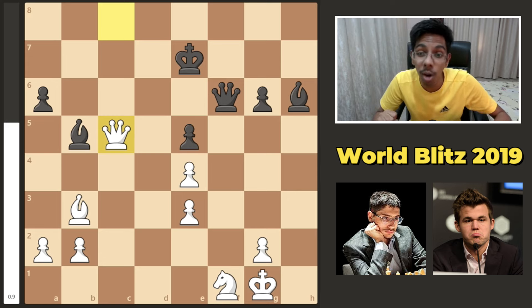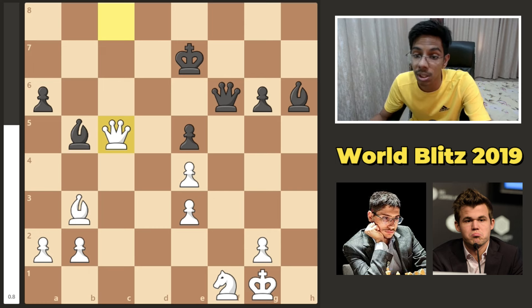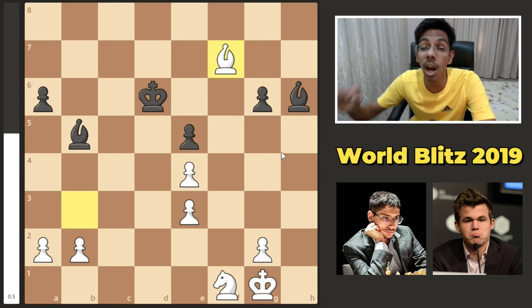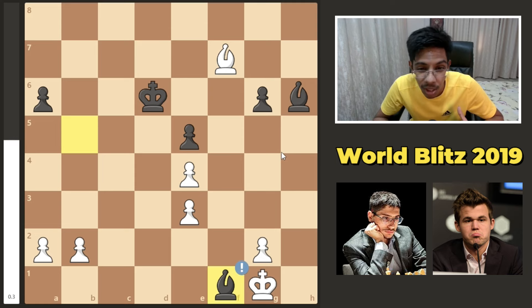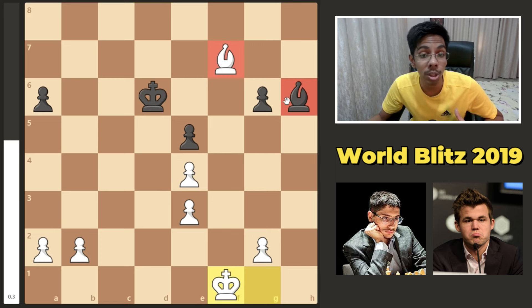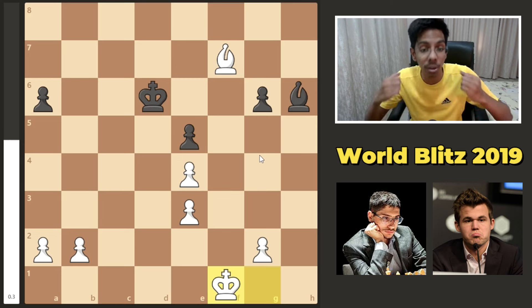Firouzja is trying to squeeze Magnus out, but this position is not that simple. With the bishop pair in Magnus's hand, and Magnus being the endgame GOAT, it's not gonna be easy. Queen trade, bishop f7. A very smart decision to remove the knight — you might say wait, bishop pair advantage, why did Magnus give it away? The idea is that opposite-color bishops are extra drawish. By removing the knight, Magnus increased his chances of defense.